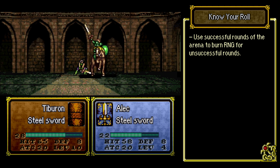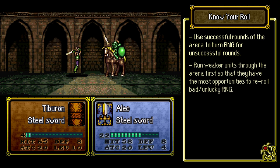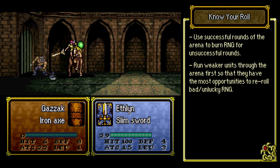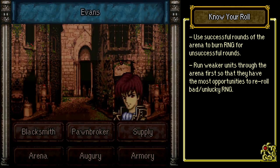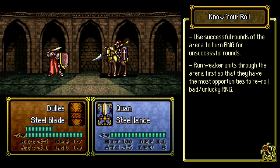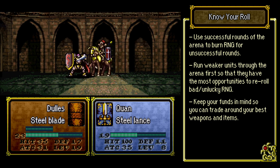Tip number two: Conserving Rolls. When I'm planning the sequence of which units I want to run through the arena, I generally prioritize units that have the weakest combat potential first, and thus are the least likely to make it to the end. This way, I can utilize other units' arena rounds — where a positive outcome is almost certain — to burn a turn and reset the RNG for rounds of arena where the outcome is uncertain. Tip number three: Trading Weapons and Items. The type of weapon you go into battle with is often the difference between success and failure.